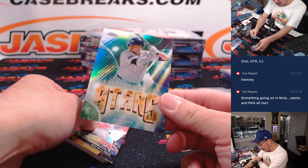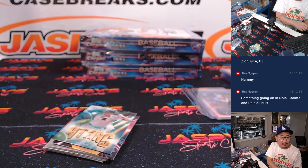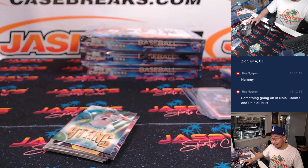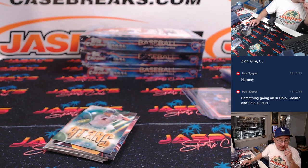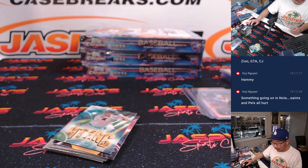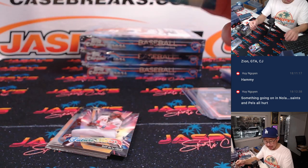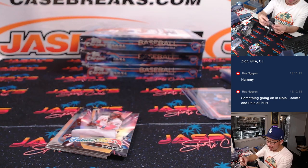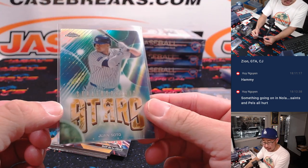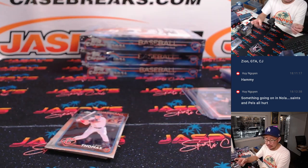We got Stratospheric Stars. What's the story with that? I got the checklist open — Stratospheric Stars is a lot more common than the sizzle, one out of every 73 packs it looks like. Still nice. Matt Smith, Yankees, Juan Soto — where does he end up? There's future stars, Ellie De La Cruz.